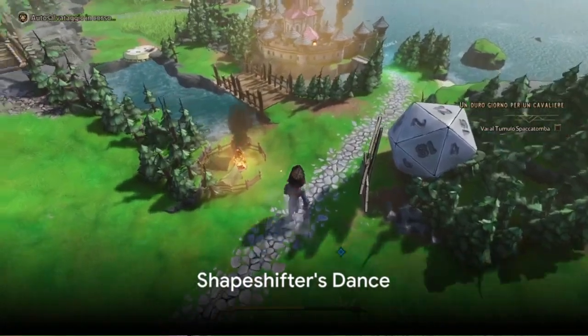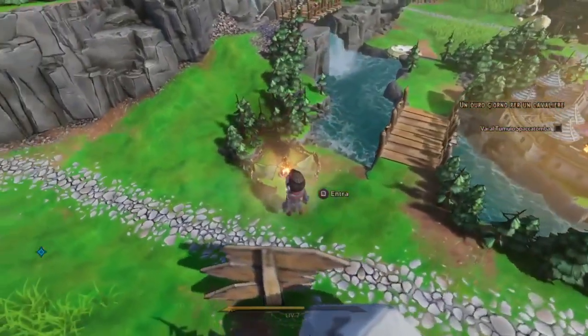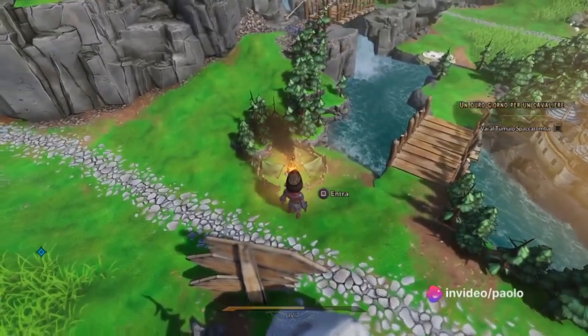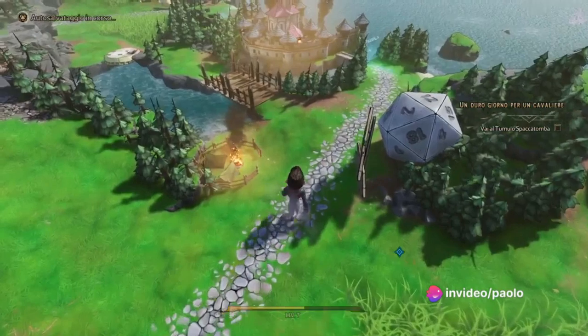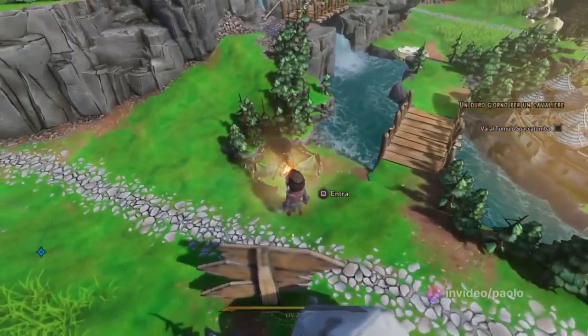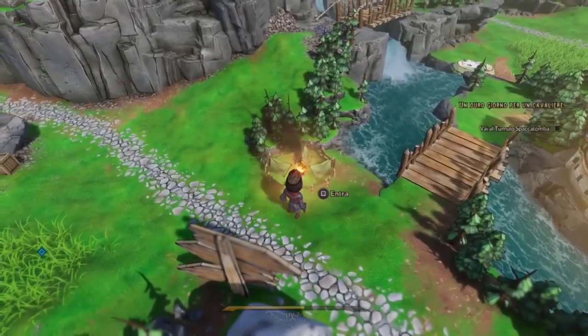Next up, we have the Shapeshifter's Dance. As you progress through the game, you'll unlock the ability to transform into various creatures. Use this to your advantage during battles. Surprise your foes by shifting into a hulking beast with immense strength, or take flight as a graceful dragon, raining down fiery devastation from above.